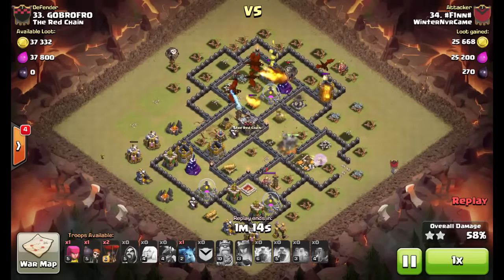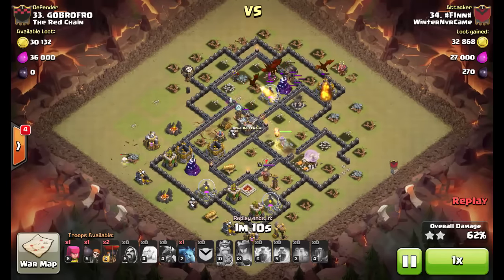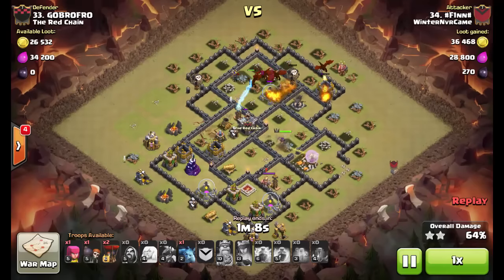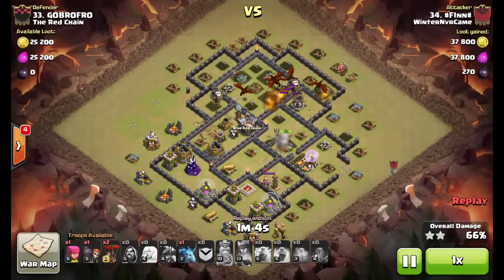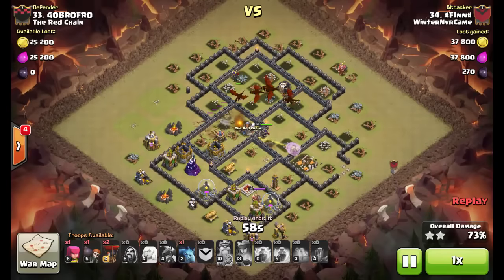At this point the base doesn't stand any chance. The Dragons are going to go through the base and take out all of the buildings. It's not a fully maxed base but some of the defenses are maxed — the Inferno Towers are maxed, the Air Defenses are maxed, the Teslas are maxed. So it's a partially maxed base but still a very good attack.